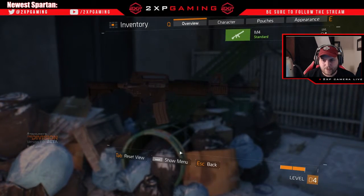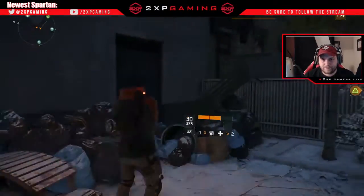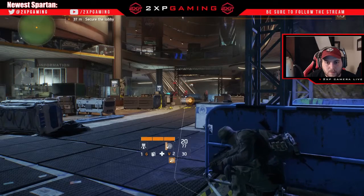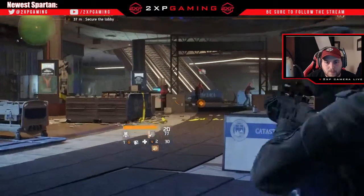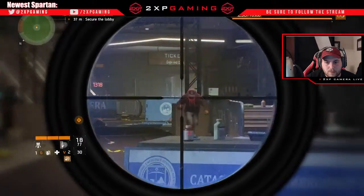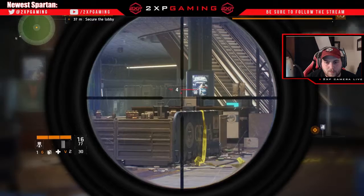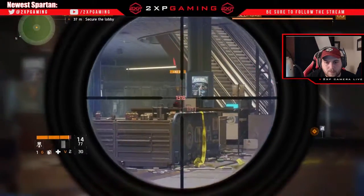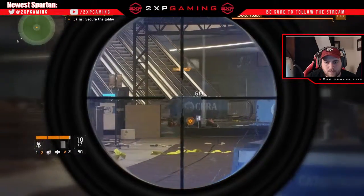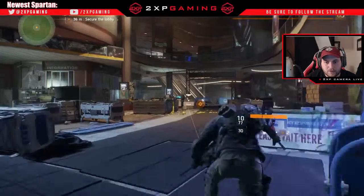I definitely think they put a lot of thought into the inventory system, so kudos to Ubisoft for that. Another thing to call out are the perks. There are a lot of different perks you'll be able to unlock that will help not only you but your teammates as well. Currently I have a perk that pings the area and shows me enemies nearby, and another that's kind of like a sticky grenade — you shoot it at cover and remote detonate it, which is pretty cool.